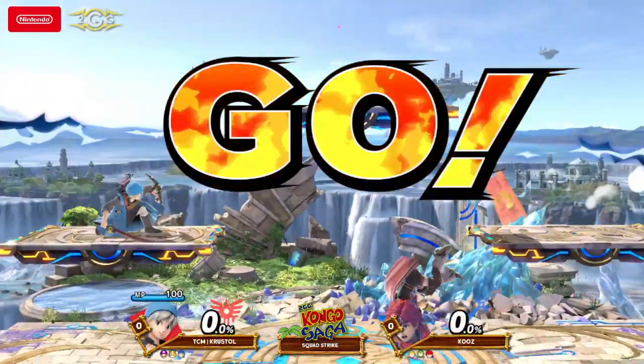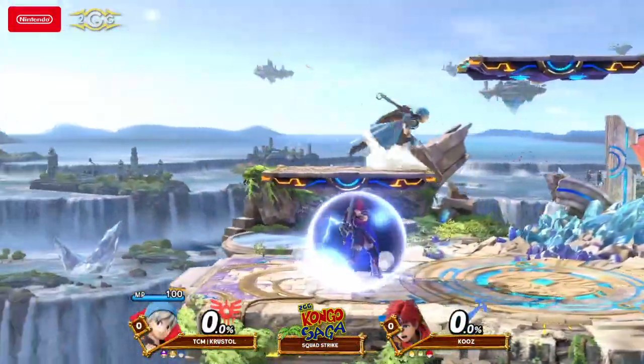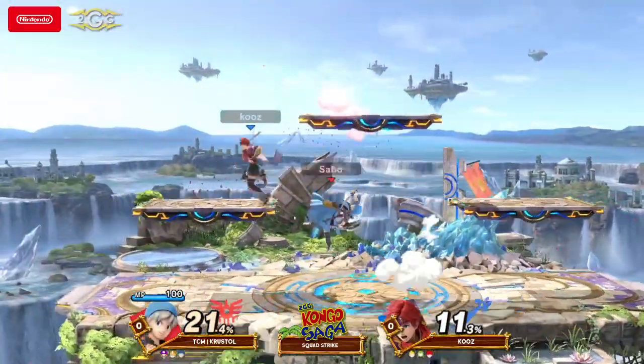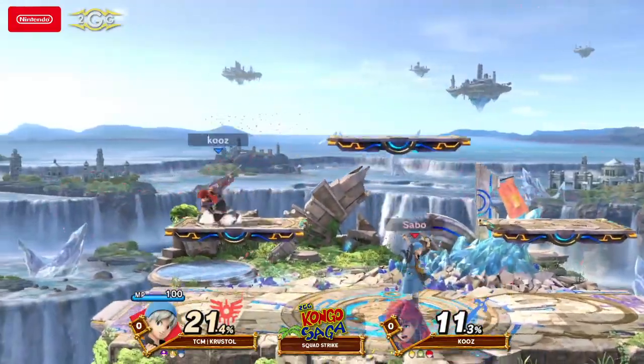That's my first day out. Krustaw with the hero going first, and then Roy — explosive damage potential on that man.